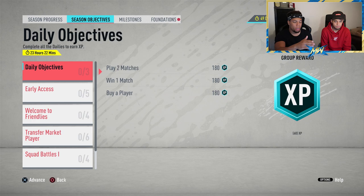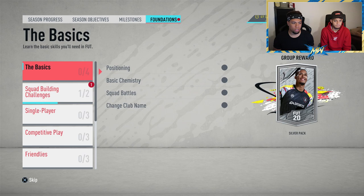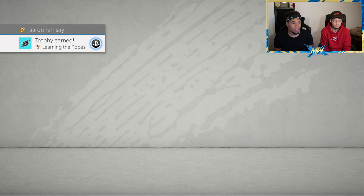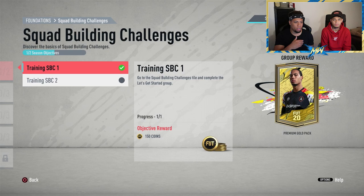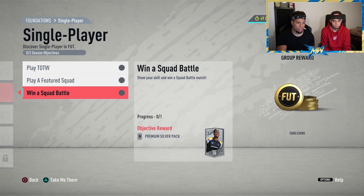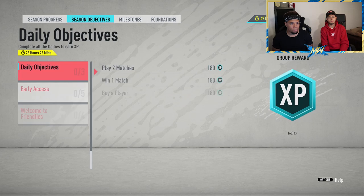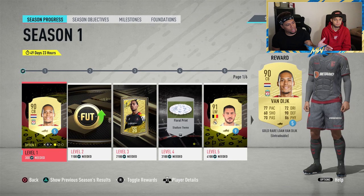Season Objectives include seasonal milestones and foundation challenges. There are daily objectives like playing matches, winning one, buying a player — simple stuff. Go to the Foundations tab first. We completed one just by playing — Training SBC — only 150 coins but there we go, a trophy earned. Going through these you get the odd coin reward and pack rewards: silver packs, contract packs — all the little things you need to start the game.